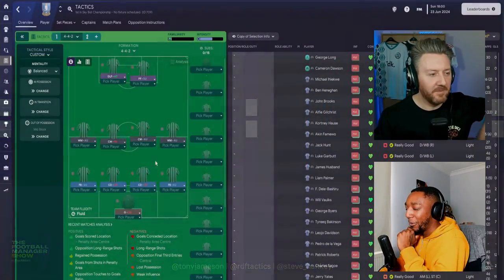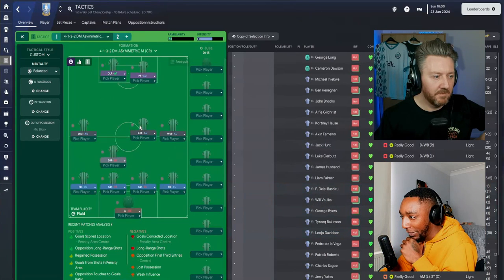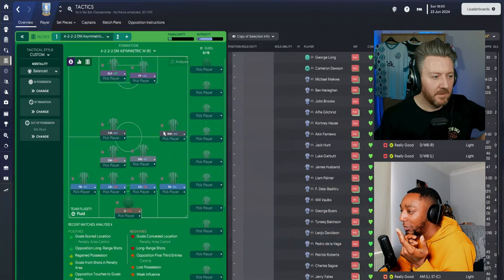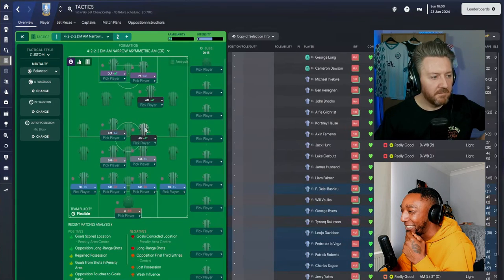Well, the look of it is a flat back four, and then we're going to have two defensive midfielders. This is where it's kind of your preference — you can go for two central midfielders or go for two attacking midfielders, which is a bit risky. So I'm going for two central midfielders today.